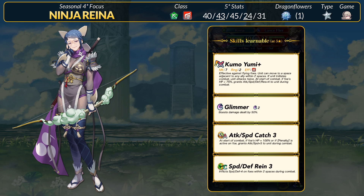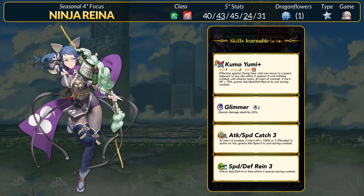Stat-wise, Reyna isn't breaking any records, but her base offenses are perfectly serviceable and she should be able to take a straight hit. For old skills, Reyna has Glimmer as her special and a very nice selection of Attack and Speed Catch 3 and Speed and Defense Rain 3. Attack and Speed Catch 3 is now free-to-play accessible via Zephyr, but Rains are still a bit tougher to come by.